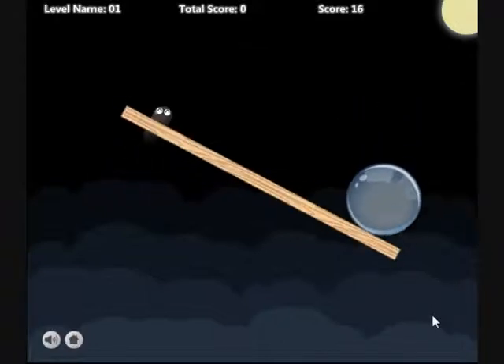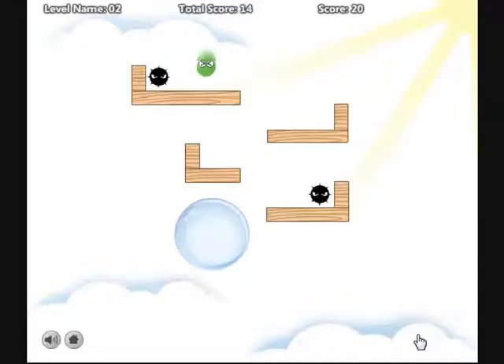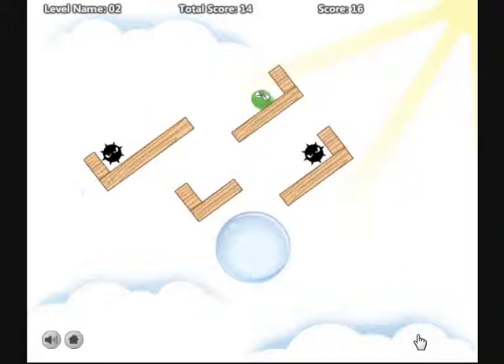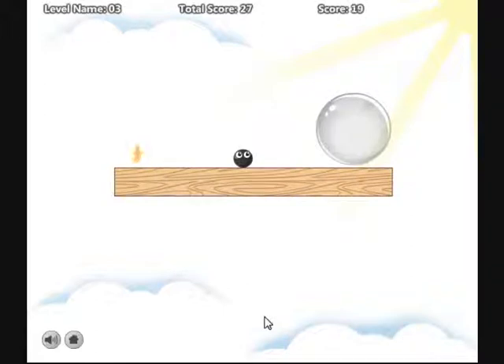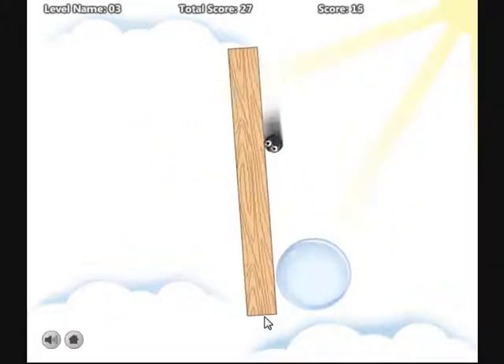Level 1 is pretty simple — just tilt right and it will roll into the bubble. Level 2 you just gotta watch out for the spiky monsters, because if you go into them you will fail the level as you die. Level 3 you gotta collect coins in some levels to unlock the bubble.